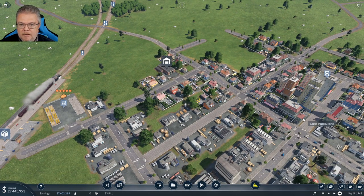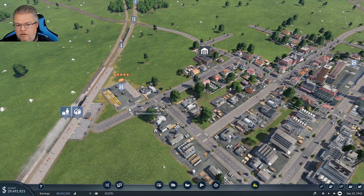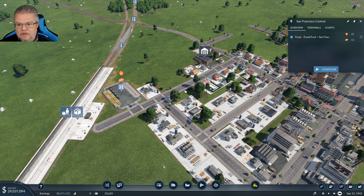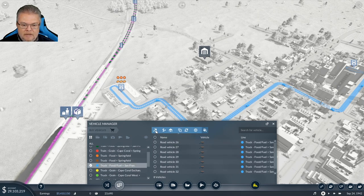That should help with transporting goods out fast enough so we don't get a backup. We might have a traffic problem — we are definitely losing goods — but this fix should happen extremely quickly. We should see goods start dropping off and being reduced. Food is going around, fuel is going around, but we might actually have to add even more vehicles to this line.